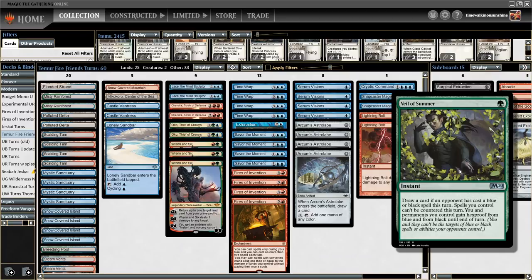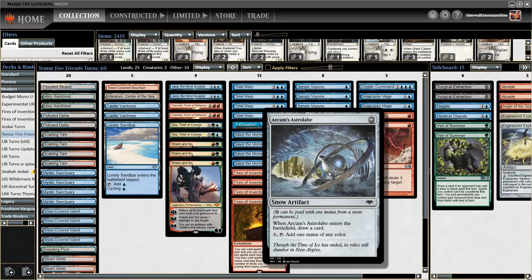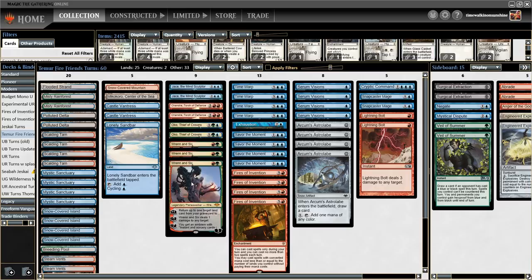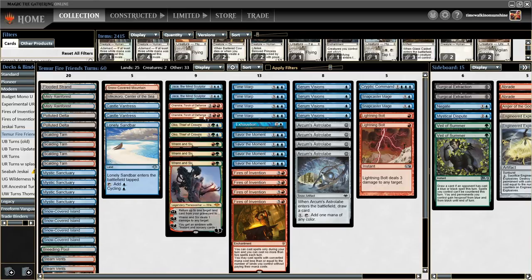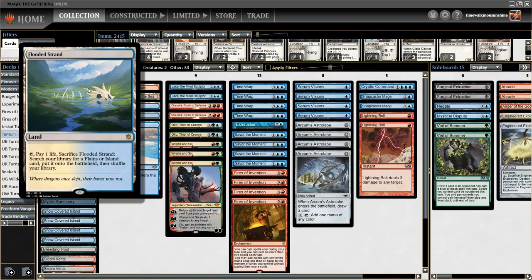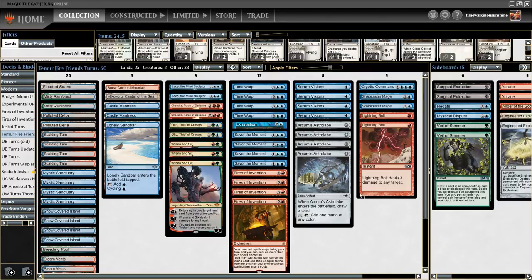Another interesting note: we get to play a lot of banned cards in this deck. Veil of Summer — banned in Standard, suspended in Historic. Jace, formerly banned in Modern. Fetchlands, banned in Pioneer. So we're basically playing cards banned in every major competitive format. It's really nice to just take a pile of banned cards, add a few more to hold it all together, and call it a deck. If you like these videos and would like to support me, you can use the link in the description to buy the cards on TCGplayer. Alright, let's jump straight into the matches.